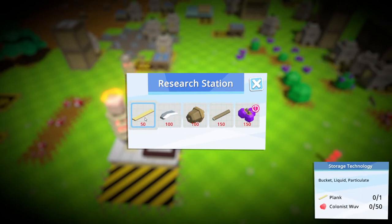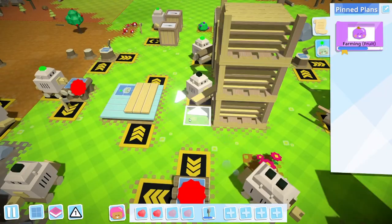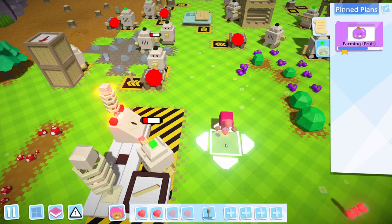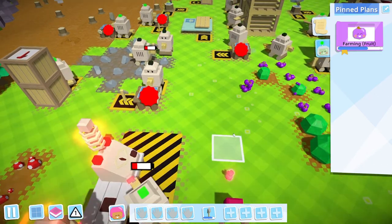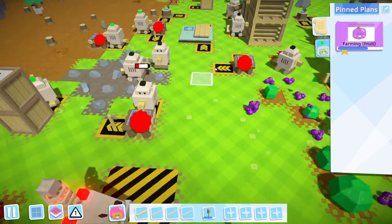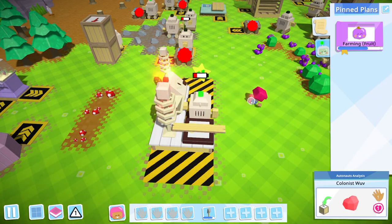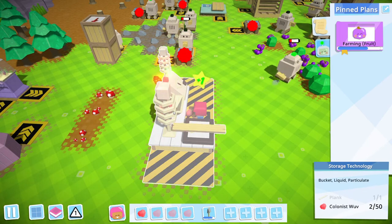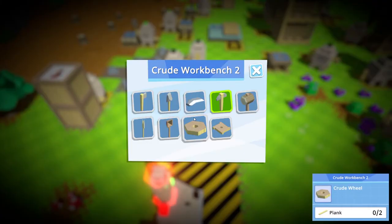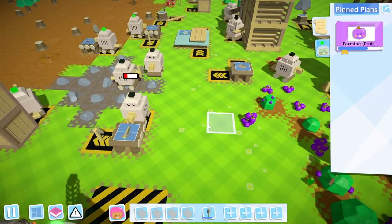We'll go in order for the moment. We need a plank, and all these asterisks just mean these machines now have new options on them. Does that actually stop them working? I don't know. No, I think they're back — I just need to click to check what the options were, and they're fine. How are my bots doing? Is anyone out of power? No — looks like they're all good.